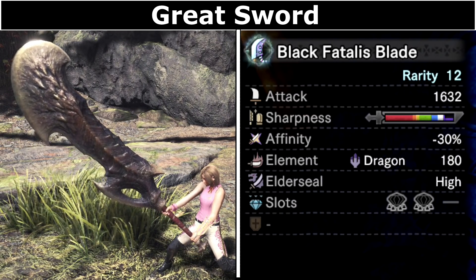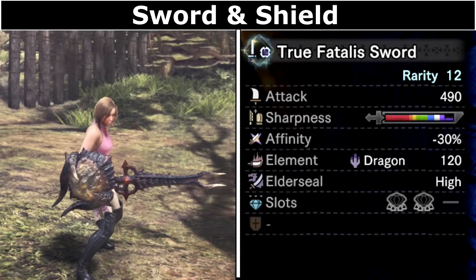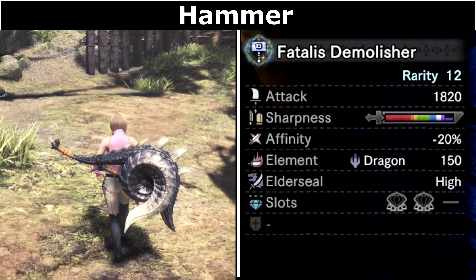I'm just going to showcase all of the weapons you can get. I haven't made them all — just reloaded the game way too many times so I could show them all off. If you like the designs of these weapons, you can also make them as a layered weapon through the augment at the smithy.